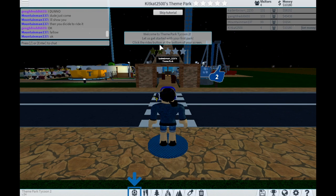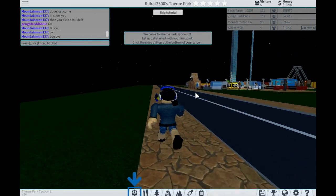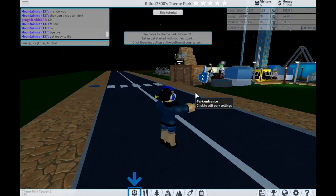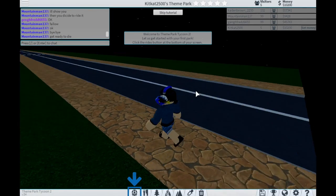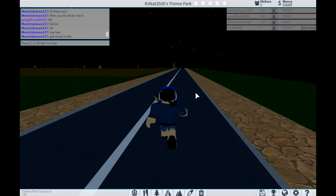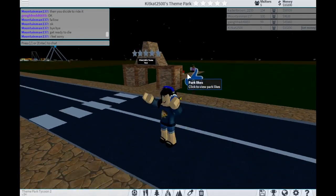Welcome to Theme Park Tycoon 2! The tutorial says to click the rides button at the bottom of the screen. Let's go find our park first. We don't really need to do the tutorial because I have played this on my own, so let's go. We're going to skip the tutorial. Maybe this is ours - yes, this is our brand new theme park!